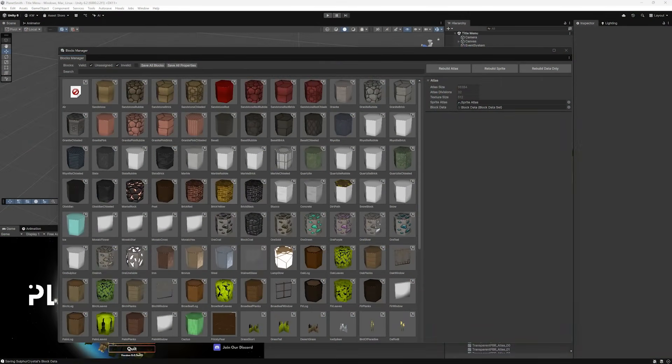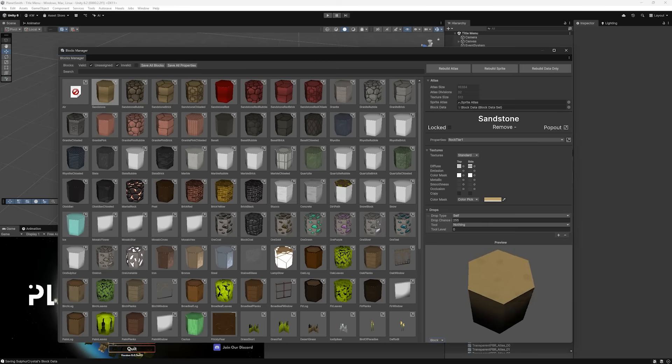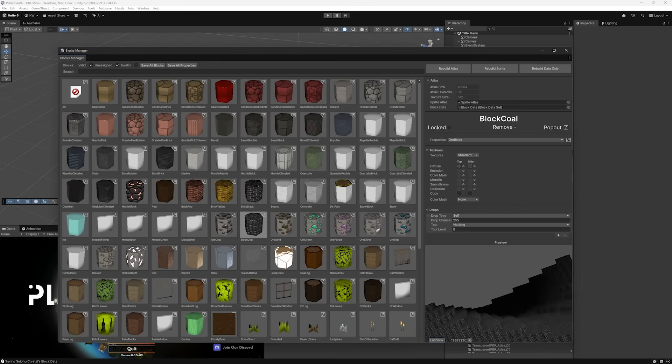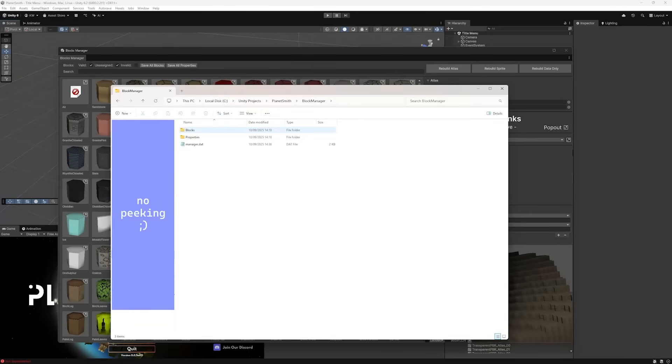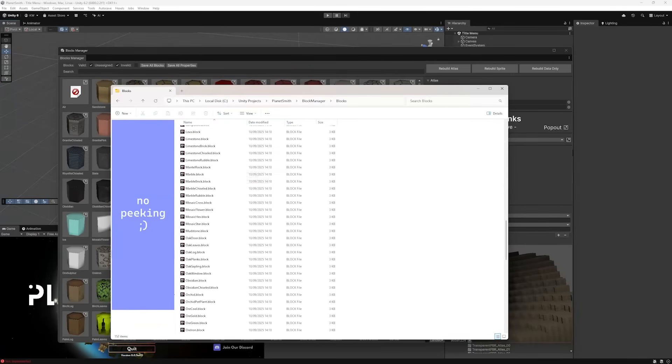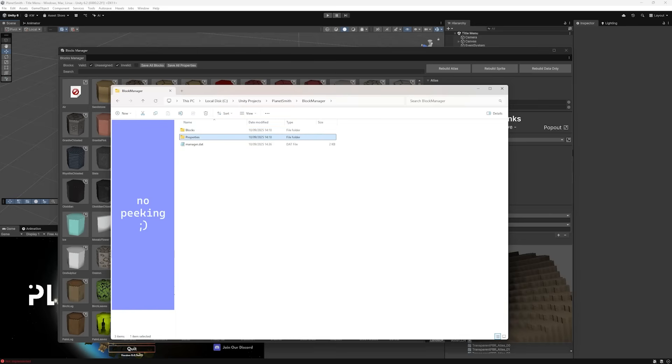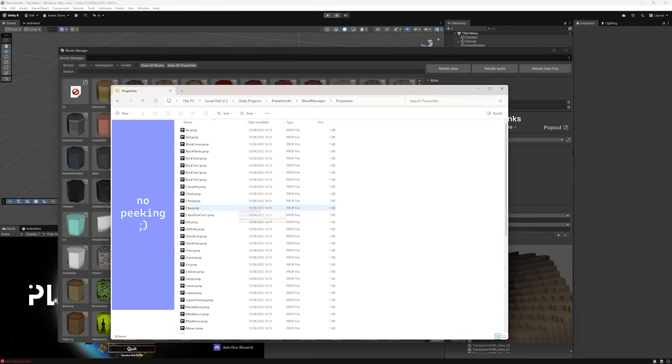We have also spent this time improving our tooling. Check out our shiny new block manager — it creates these nice data files, making management easy. And as a bonus, we will be able to make this an easy-to-use modding tool in the future. My favourite new feature is that block properties are now shared. This way, we can define the properties for a type of block, like wood, once, and all wood blocks use the same stats. This makes it much easier to maintain and prevents silly mistakes.